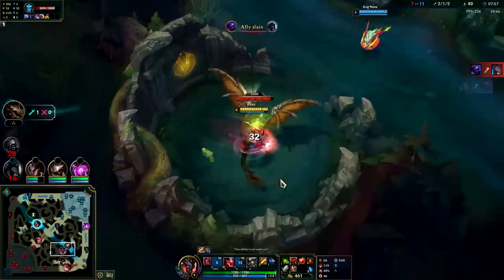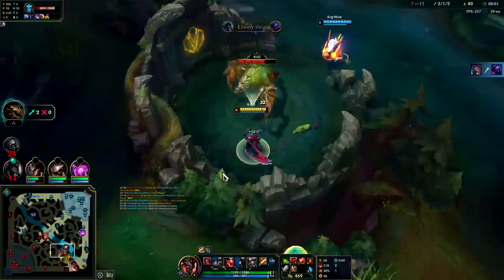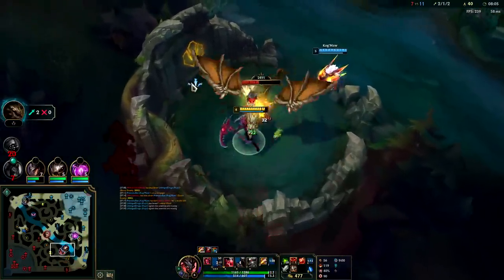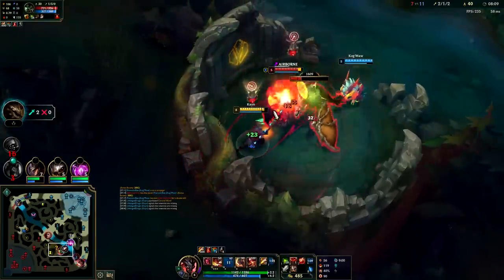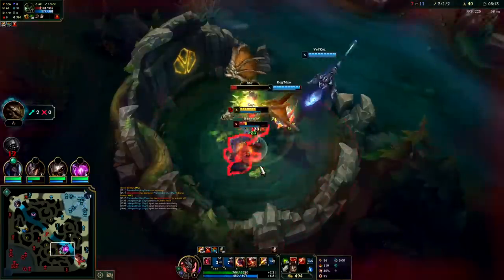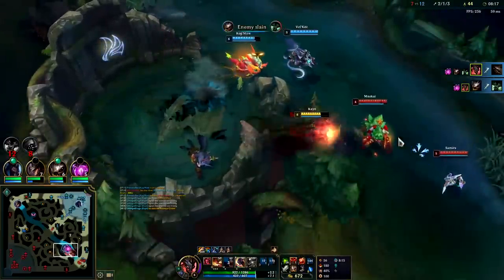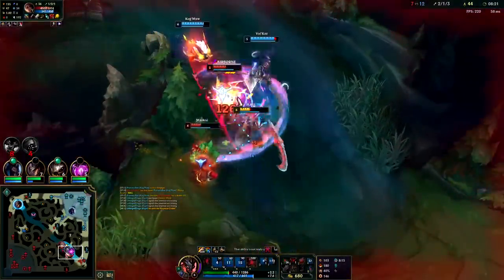I guess we should take this blue buff. Why the heck is Warwick over here? I don't think this is warded either — he's just randomly over here. Hey buddy — got him with our knockup. We out-smited him just barely. These guys are in trouble — queue into them, get the knockup on Samira.